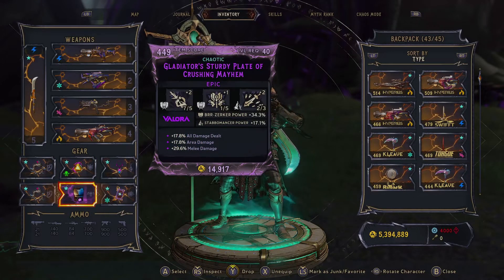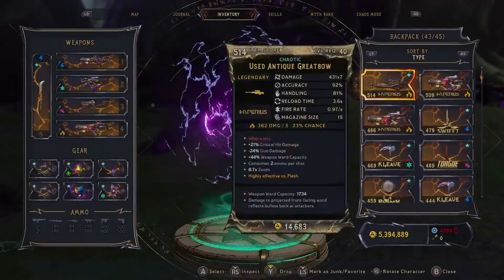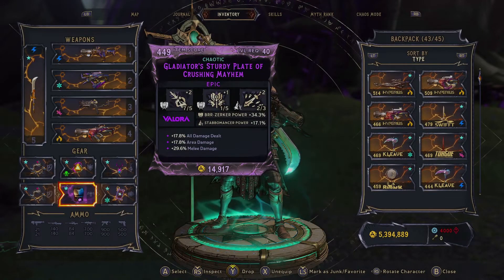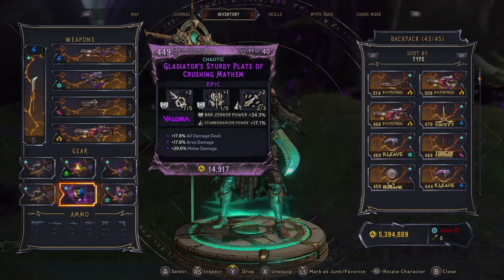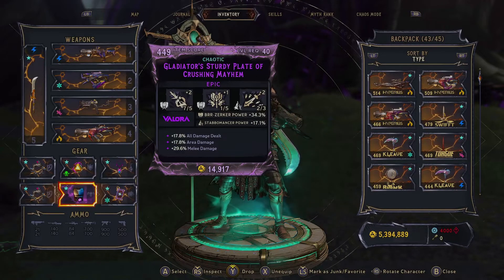Class mod: all damage dealt, area damage dealt, and melee damage dealt. This class mod isn't that great — I'm using it for the effects. You would want Blast Chill boosted. And really anything else — you just want the Blast Chill boost. And then Clawbringer Power as the secondary. You can get a plus to the elemental aura, or something like that would be great.